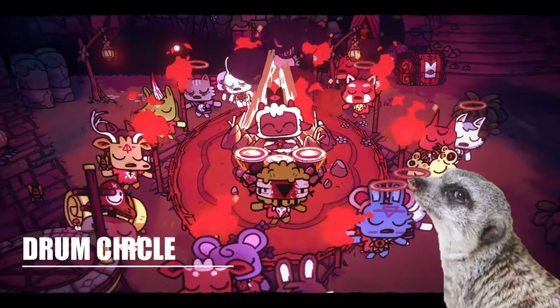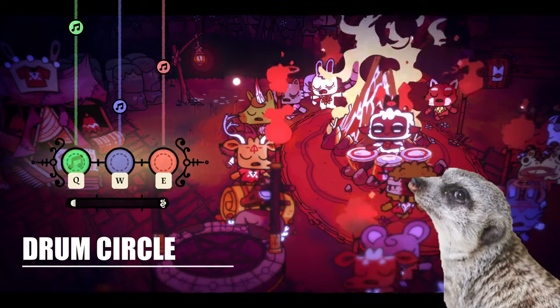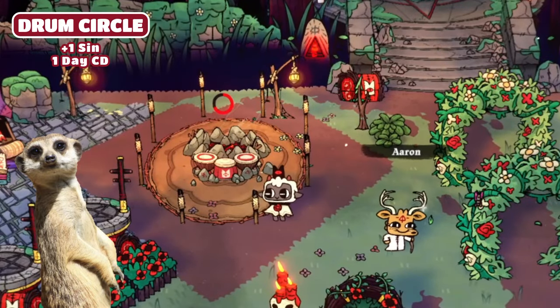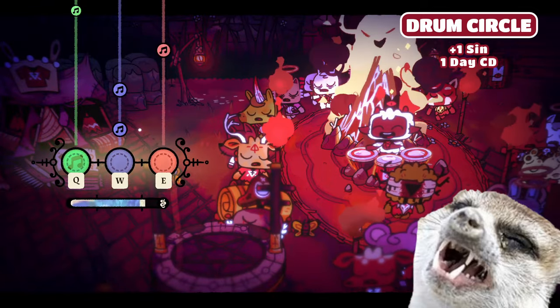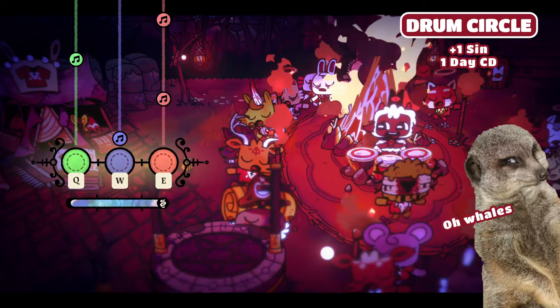Number 1. The fastest way with zero cost, except for your time, is by playing the Drum Circle minigame. This one has a one day cooldown, so it's 100% sure to get sin every single day — that is, if you have the patience to do it every day. Cause it kinda gets old too fast, or maybe I'm just easily bored.